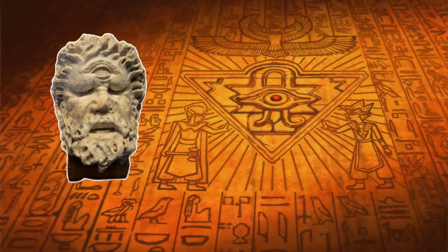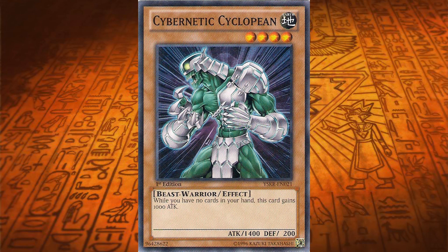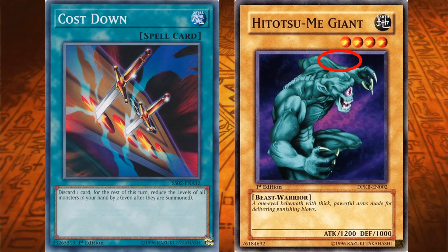Funnily enough, the English name Hitatsu-me-giant is named after a Japanese yokai — or ghost — called the Hitatsu-me Kozo, which are one-eyed yokai that take on the appearance of a bald-headed child with one eye. Hitatsu-me-giant also has a cyber version called Cybernetic Cyclopean. You can also find Hitatsu-me-giant in the artwork of Kostown — the part of the card is circled for convenience — and the attribute and level on that card matches Hitatsu-me-giant's stats.